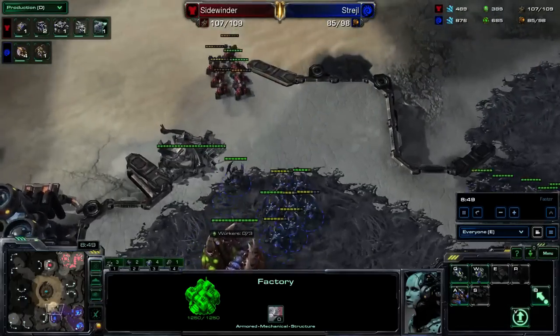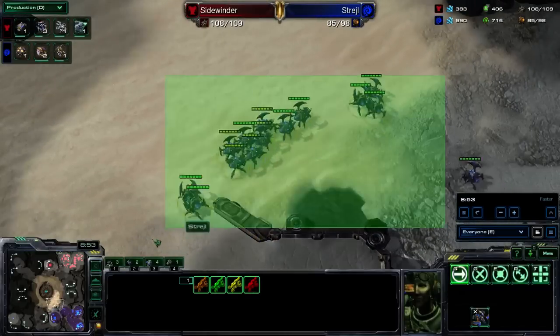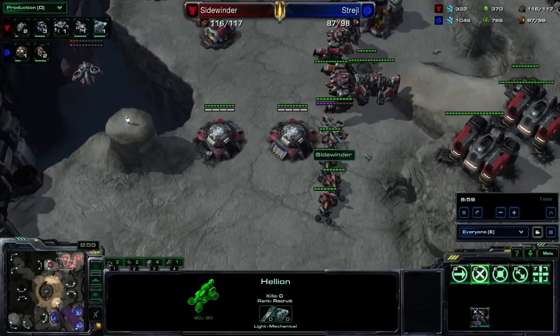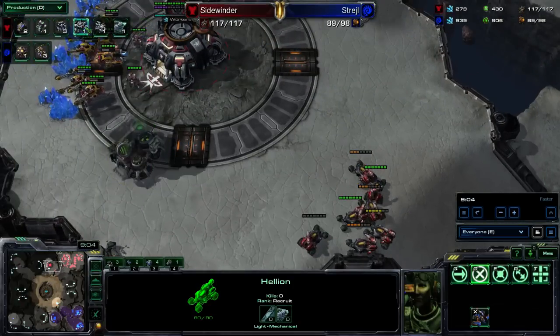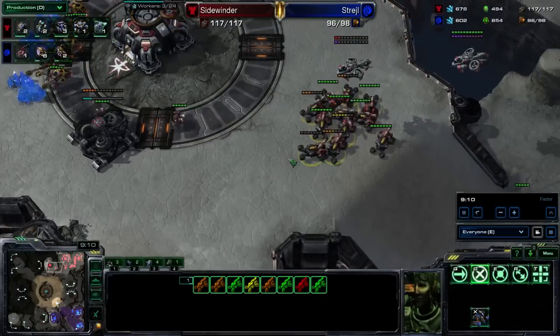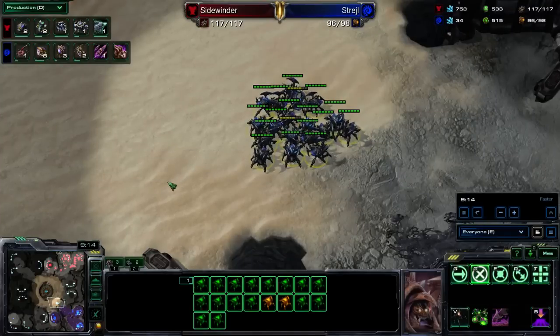Just playing too much with the new units and kind of getting adjusted to playing all three races is going to leave a lot of room for mistakes. Hellions do have to just go ahead and retreat - there's a lot of Roaches out right now. This is one of the concerning things with this composition: if they just Roach really hard and you don't have the right composition or if you didn't do enough damage earlier, it can be a little bit hard to deal with. So I'm incrementing out Thors, getting some Banshees, and I should have my Armory done. I do have Thors, so I can transfer these into Hellbats and they'll still do pretty well against Roach compositions.